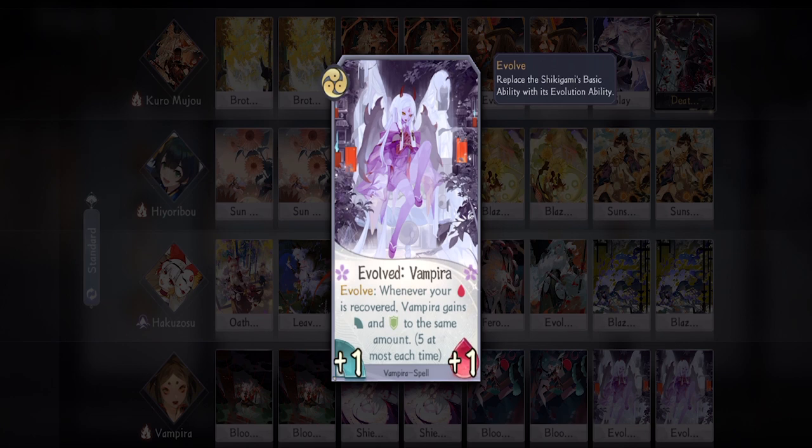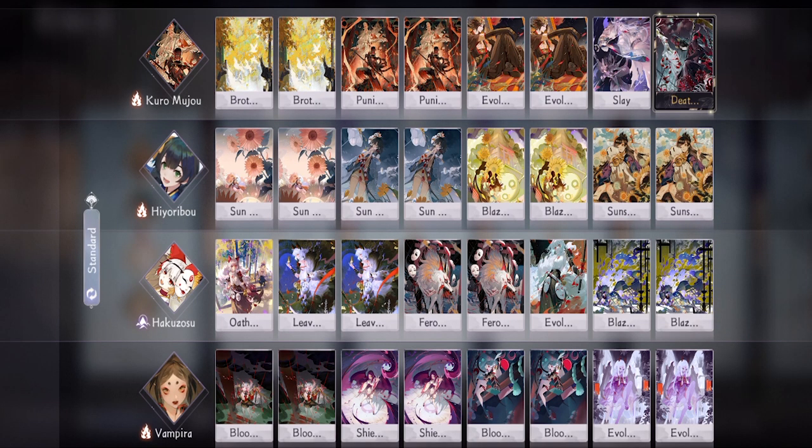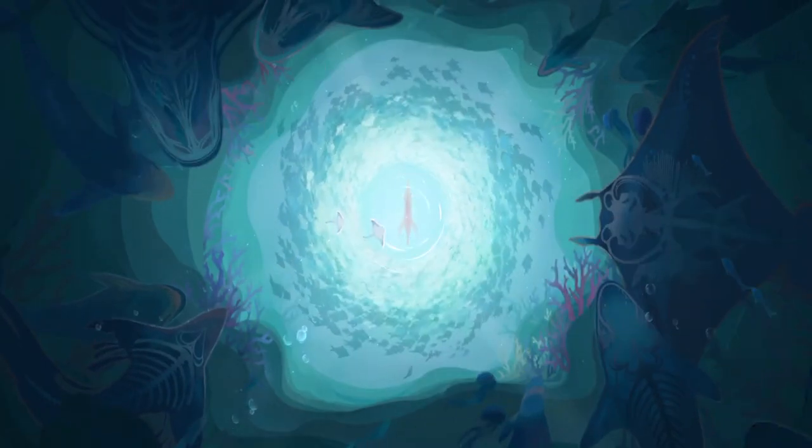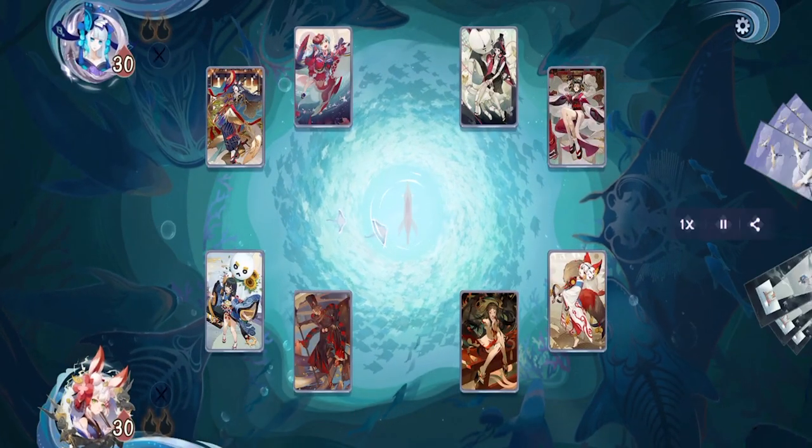That's about it for the deck rundown. This deck is really cheap because we only bring Shiro and Kuro Mujo's SSR, but I wouldn't recommend it for new players because the shigami are from four different packs. Putting that aside, let's move on with the replays. Our first match is up against a very unique Kairaishi deck, but this one is more leaning toward Enma and Tamamo.